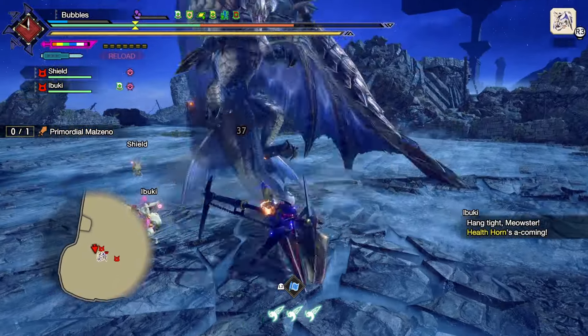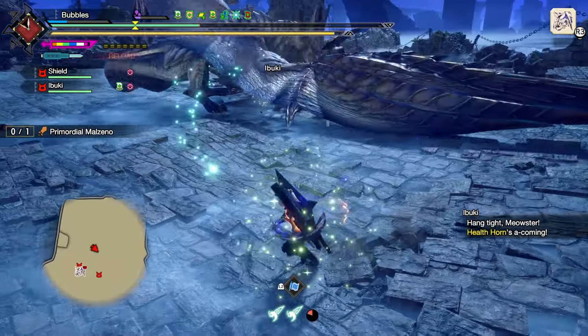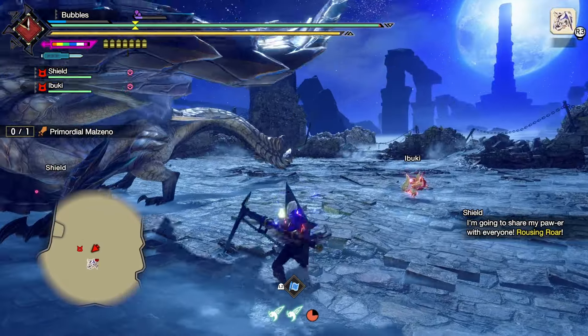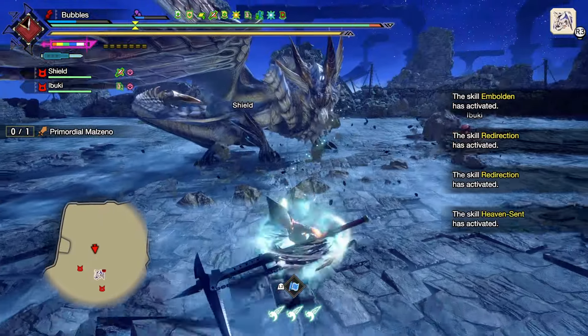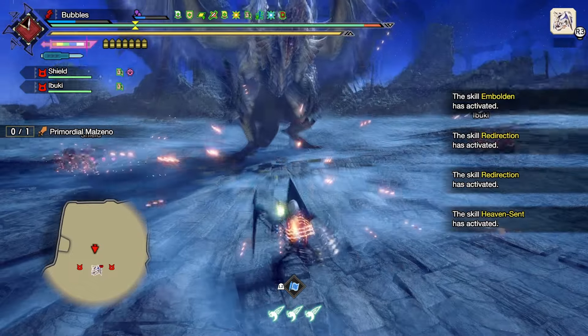We've got some damage. I guess I mistimed it - block. Also brought double cat just to give me a bit of extra healing, so hopefully I get a bit more uptime from having them help me heal. I have wanted to reverse dash back to him so badly. Block that, get over to him.